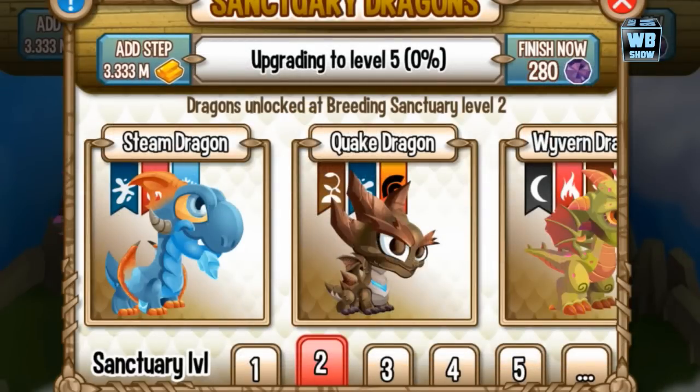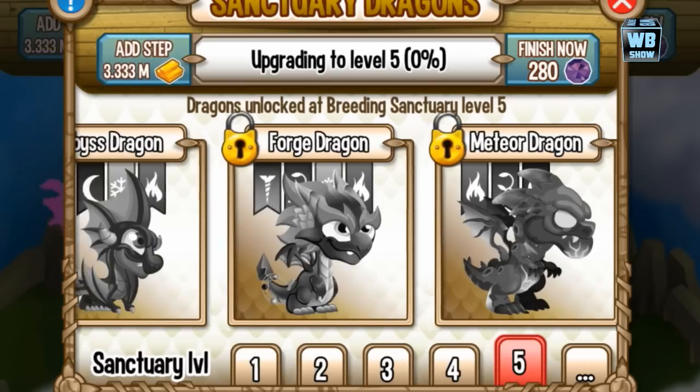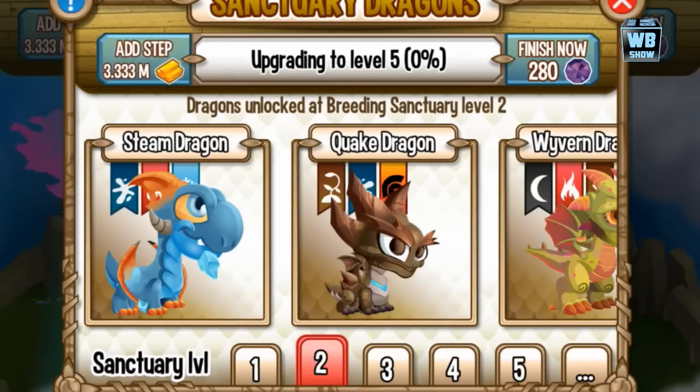Once it's unlocked, you can start breeding for it in the sanctuary. It doesn't work in the tree, and it doesn't work in the cave. If you go here at level 5 and you didn't unlock it, this is what happens — it means you can't breed it.